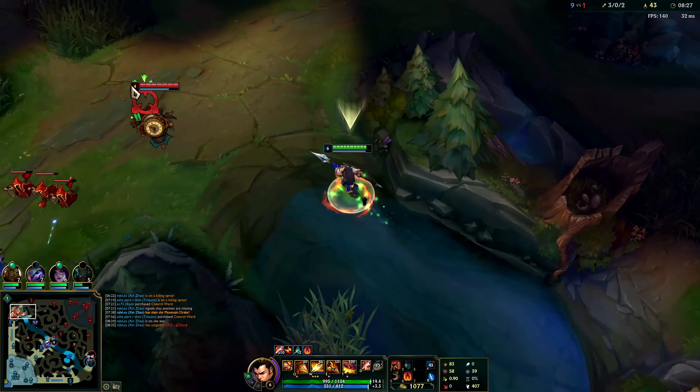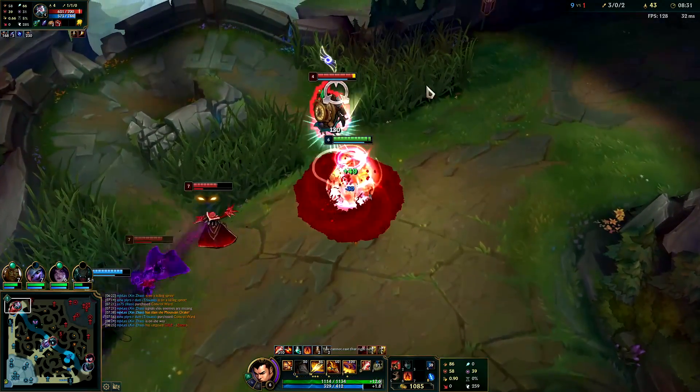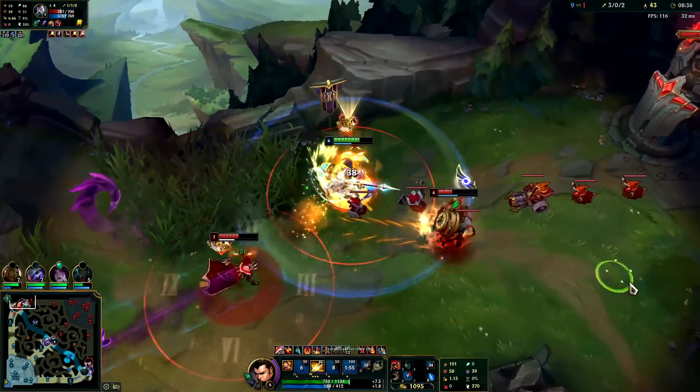Zilean's going to die here — I have to save my E so he doesn't stun me. Hit him with a Q. See how I saved my E until he started throwing out bombs?